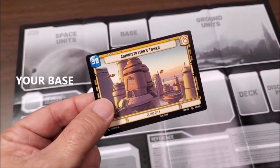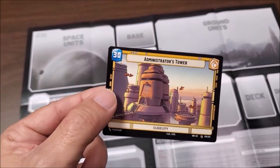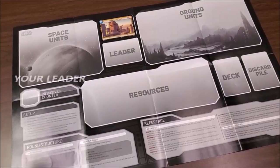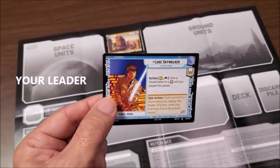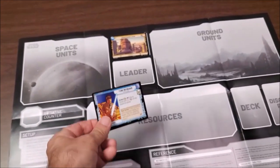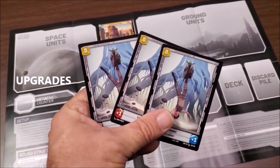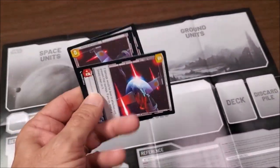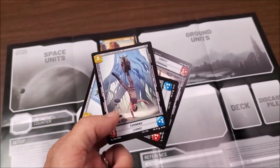Opening up your deck, the first thing you're going to do is remove your base — it's the horizontal card that looks just like this. It should say 'base' up in the corner, and you place it right on the base square. Then you remove your leader — also a horizontal card showing a character. It says 'leader' in the corner, and if you flip it over, it's double-sided to show a vertical card. You start it in its horizontal state and place it on the leader square. You may also have some upgrades — separate those off to the side, as they upgrade your cards after they've been deployed.